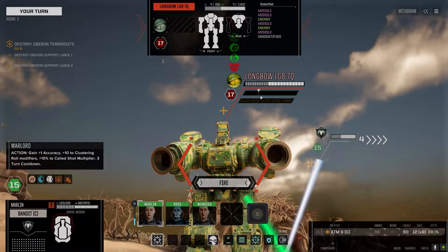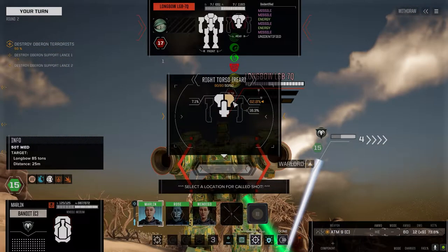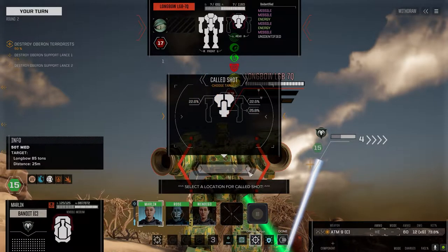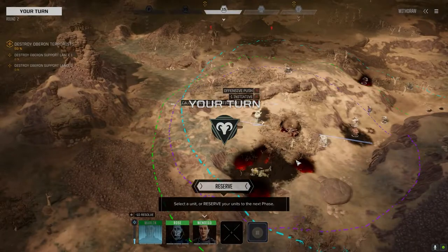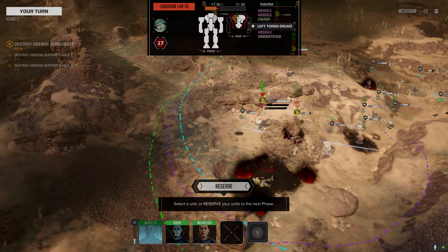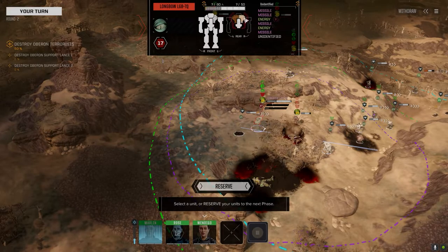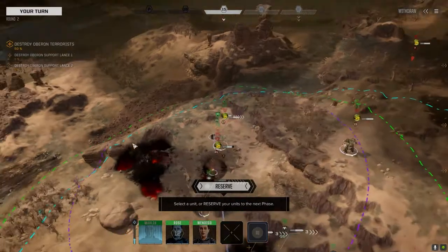Let's Warlord this — offensive push. Do we go for a core on them or go for the torso? Let's go after this torso. What did we get? Actually that's pretty good — we clustered well, it all went there. All right, we'll take that.